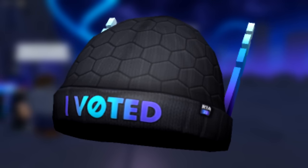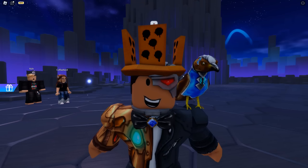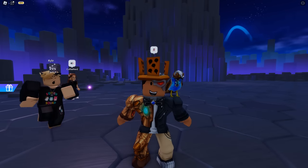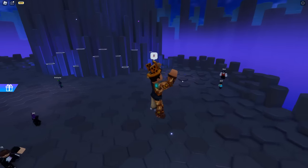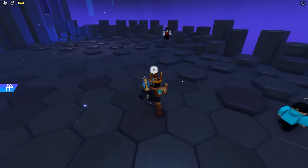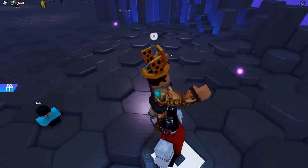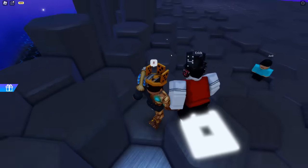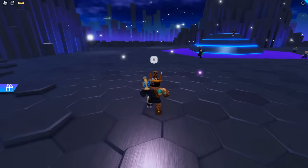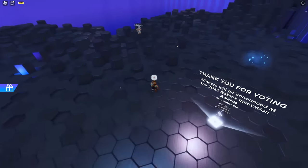With those four easy items out of the way, we have three more to go. The next one you get by finding four hexagons with the Roblox logo — each one is in a set location on the map. The first one is super close to spawn, right where Eric is standing. You can see the logo is kind of an indent, and as soon as you get close to it, it lights up. The next one is across the map over by one of the voting booths.